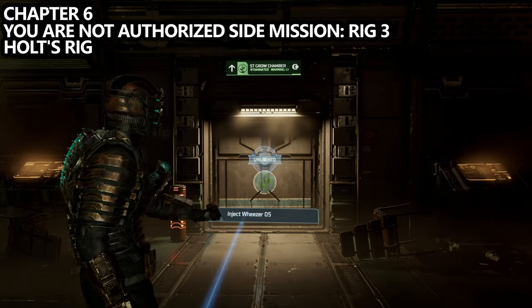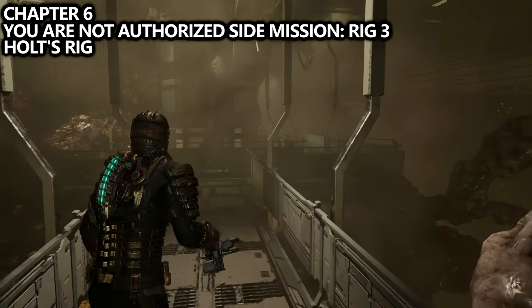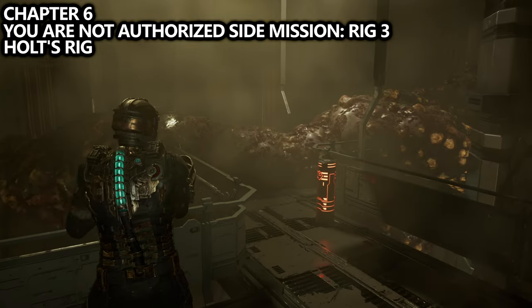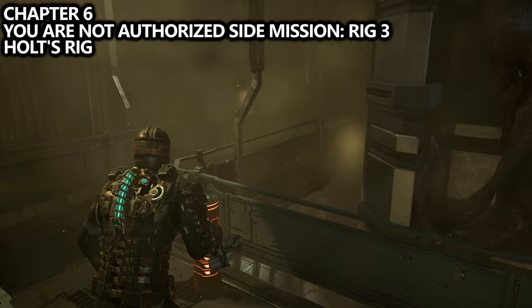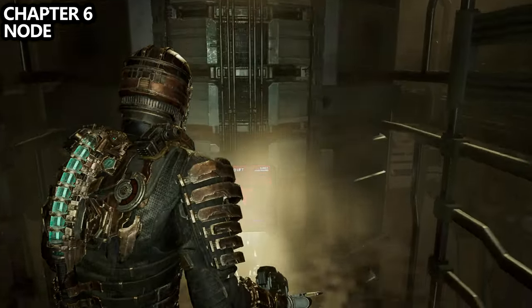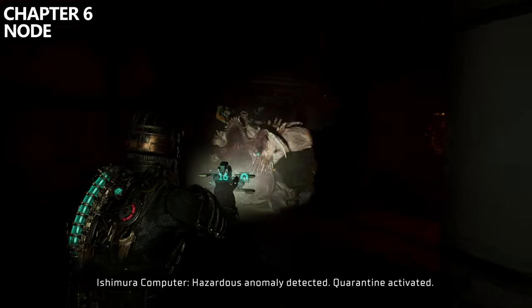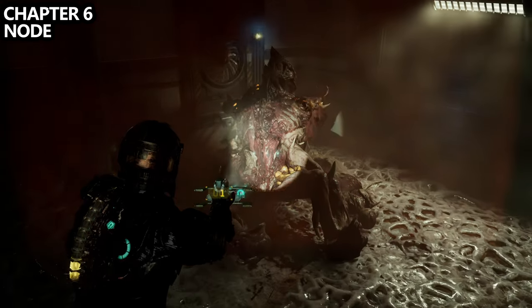On the way towards Weezer number five, enter this large room with an elevator in the middle that you'll need to take down. Once up here, there will be tentacles blocking the walkway and the elevator. Make sure to shoot all of them to reveal an area to the left — in this area we will find Holt's Rig, which is necessary for the You Are Not Authorized side mission. This is the third rig shown in this series. After clearing the elevator, follow the main mission marker path down. Once inside this grow chamber, you'll have to fight against a brute. Take it out to grab the node it drops once defeated.